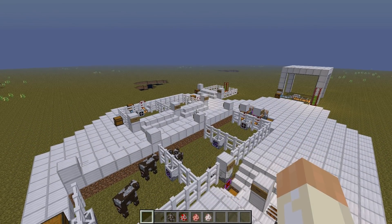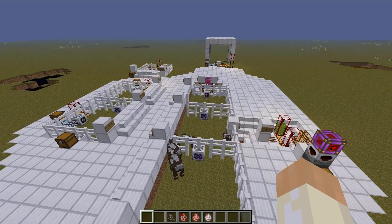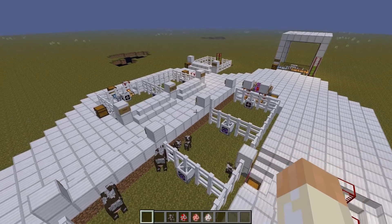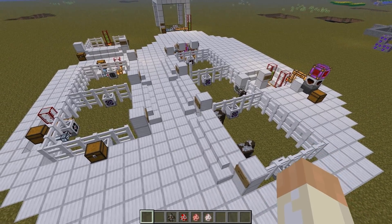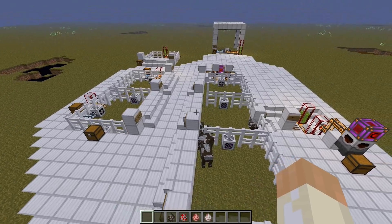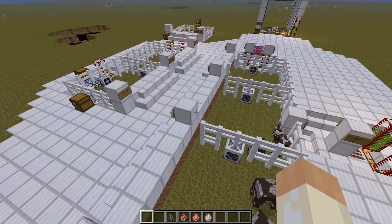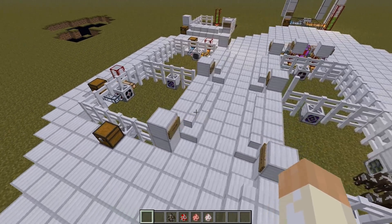Hello and welcome to this Mine Factory Reloaded mod tutorial. In this video I will go through how you do mob and animal farming with Mine Factory Reloaded blocks. I will go through ten different blocks or machines and how they work and how you use them. Worth noting is that all of these machines require power, and it has to be IndustrialCraft or BuildCraft power. Beneath all that require power I have placed one of these energy cells that will take care of the power, so that's why you are not seeing any power lines connecting everything.